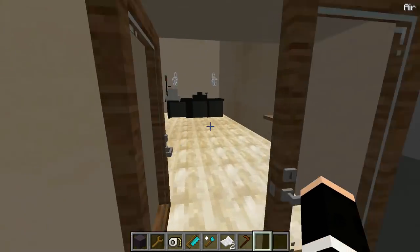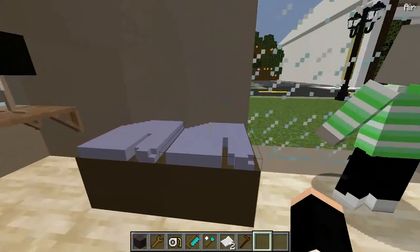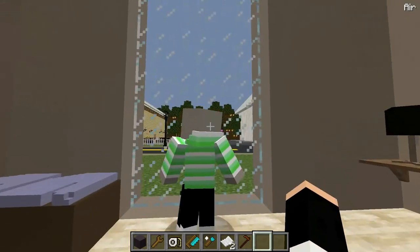Over here we have the clothes shop. Doesn't really have much to it yet — I was going to add more. We've got like folded shirts over here and hanging shirts on a hanger here. And then where you buy the stuff, obviously. And then the little mannequin.